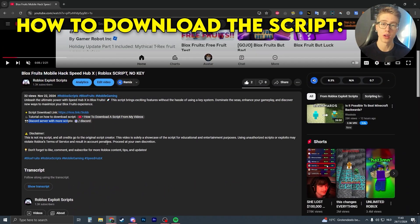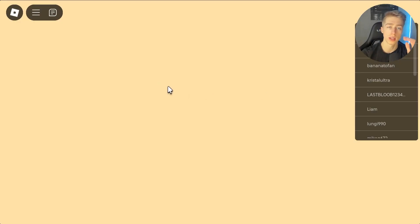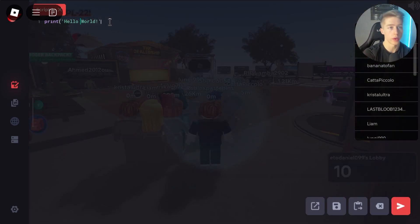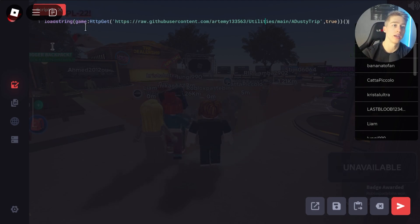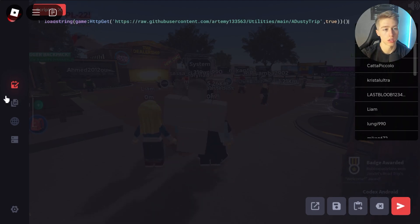Join that if you want to, and now let's get back to the video. All you have to do to get the script is load up the game, then go to your executor and paste in the script from the link in the description or the pinned comment down below. Once you've done that, just execute the script.